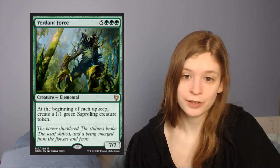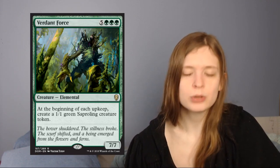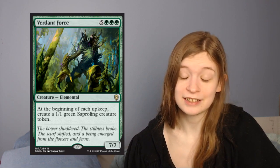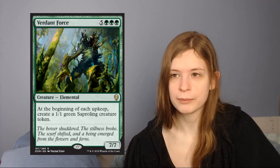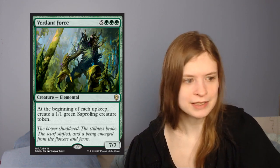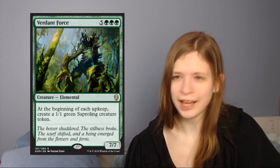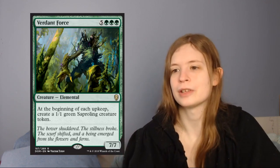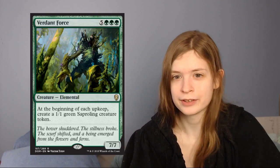Next up is a reprint — it's Verdant Force, which is an 8-mana 7/7 that says: at the beginning of each upkeep, create a saproling. If you have the ramp to get to 8 mana reliably — this is kind of like Tendershoot Dryad combined with a 7/7, which is hard to kill. Unlike Tendershoot Dryad which had the anthem effect but was just a 2/2 that could easily be removed, 7/7s are hard to kill. You'd want at least a couple of ramp cards — one of the elves or a 3-mana land search — but Verdant Force is a solid card if you have the support for it.